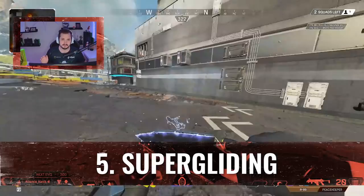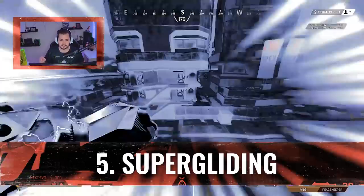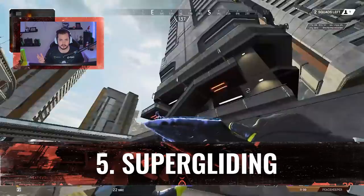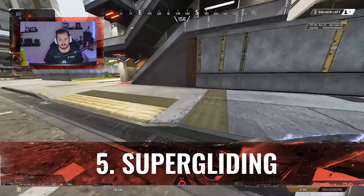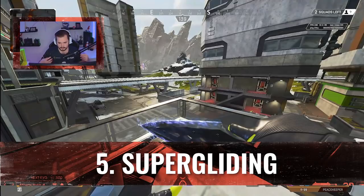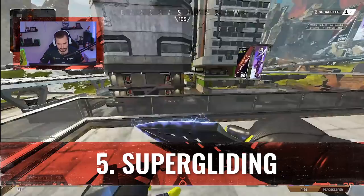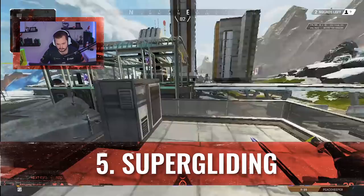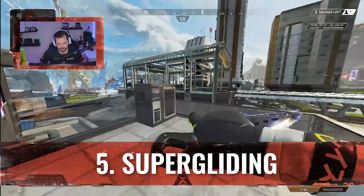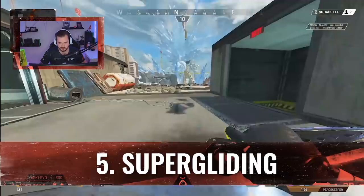For my fifth tip on Wraith, a little bit even more advanced — it's known as super gliding. Super gliding is a movement tech, but on Wraith you can utilize it in many different ways since you have the portal that you can cancel to get an instant speed boost, and also the Q which gives a very big speed boost, so you can do a lot of skip routes and get away easily. If you're a top level competitive player you should probably learn it because specifically on Wraith, it's very useful.